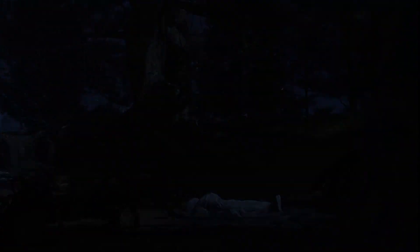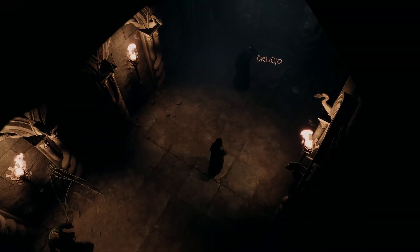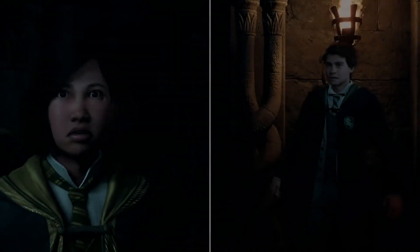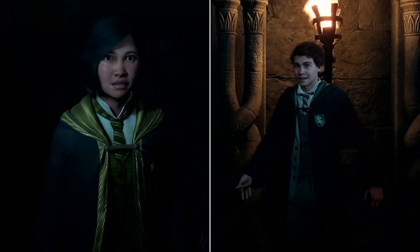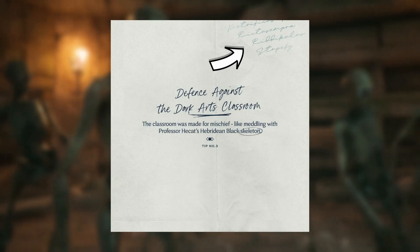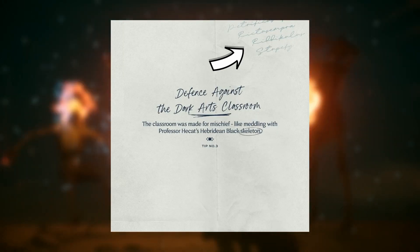There are also plenty of dark spells for us to use in Hogwarts Legacy. The most notorious of the three Unforgivable Curses is Avada Kedavra, the killing curse. Sebastian also shows us Crucio, the torture curse that inflicts excruciating pain on the victim. In the secret notes on Hogwarts Legacy's Instagram page we also get confirmed spells such as Petrificus Totalus, Rictusempra, Riddikulus, and Stupefy.